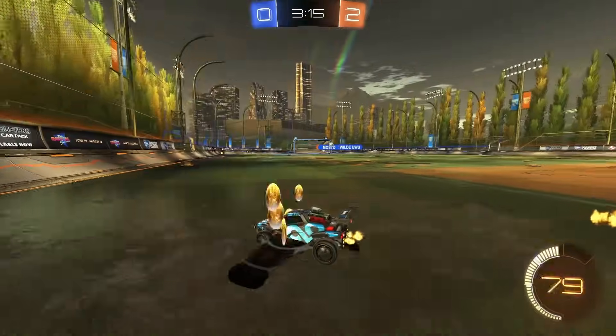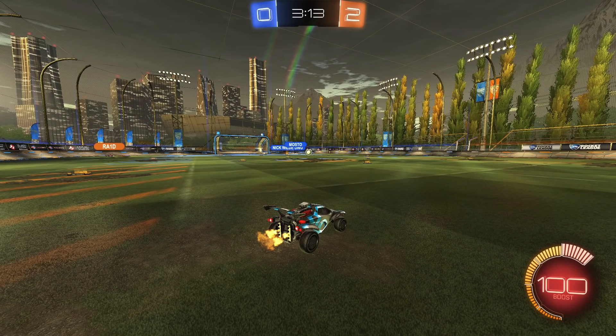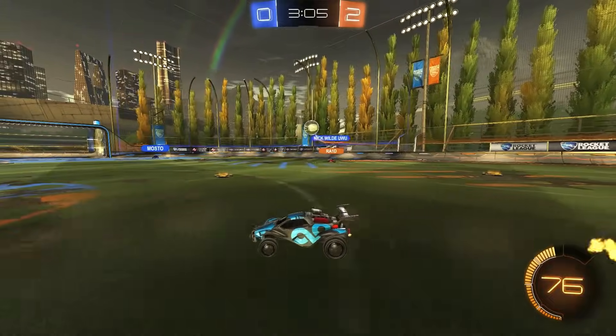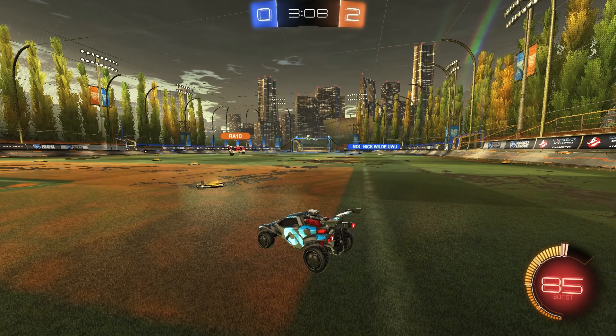I go back and get the boost. Here I know I'm not jumping in right away because I'm watching my teammate in the top left corner — he's gone back to get boost. If he came straight back to mid I might have been able to challenge, so I hold position, don't push in too hard, and they end up giving the ball away. Don't give the ball away for no reason. Once you understand how much you give the ball away for nothing, you'll stop doing it and start learning dribbling — dribbling and infield passes are going to really help you at the high levels of twos.